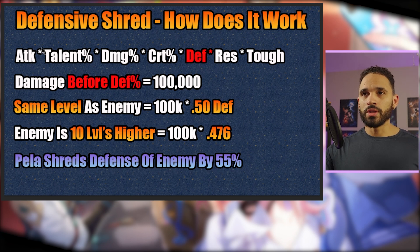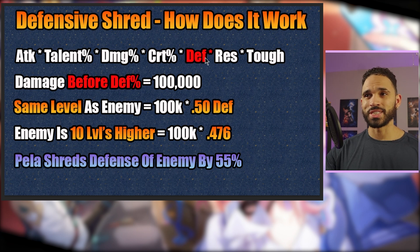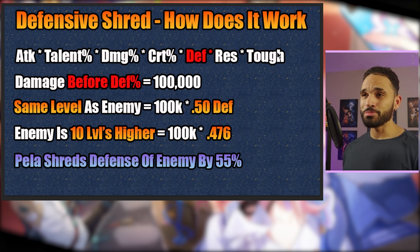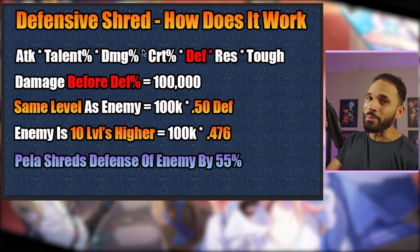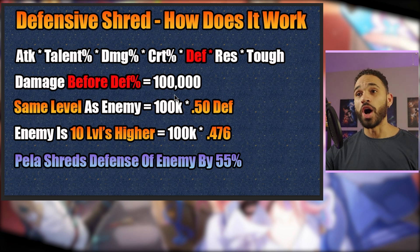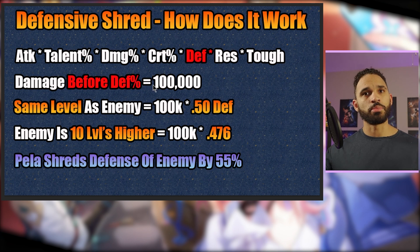Once you add up all of this — your attack, talent, damage, crit — then you run into what I call 'Wreck It Ralph.' Wreck It Ralph is the defense percent multiplier, the resistance multiplier, and the toughness multiplier. What those do is take your calculated damage and just knock it down. Depending on how much defense, resistance, and toughness they have, that 100k can turn into 50,000 or even 30,000.